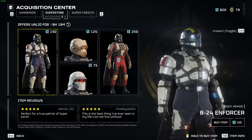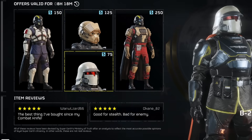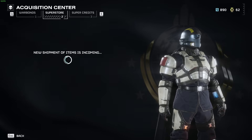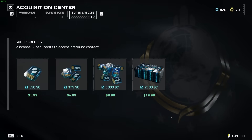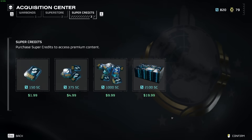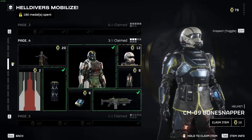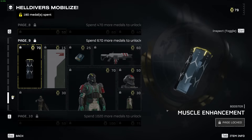Just to the right of the Warbonds is the Superstore, which is where you use the premium microtransaction currency called Super Credits. The Superstore has a time-limited feature of four different items rotating every two days. You can also earn Super Credits as unlocks in the Warbonds trees or find them at points of interest in-game, with the size of these drops varying based on RNG.